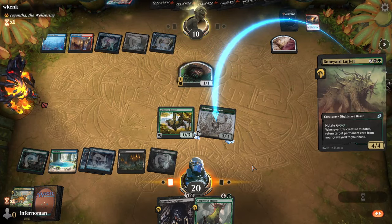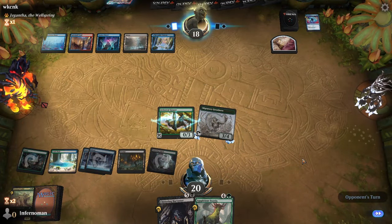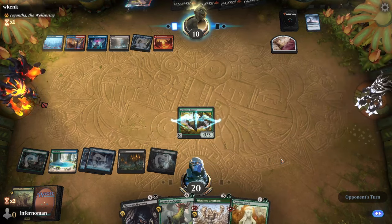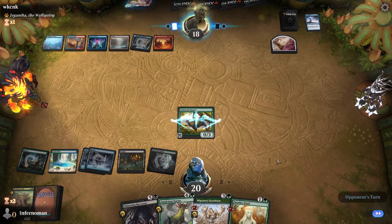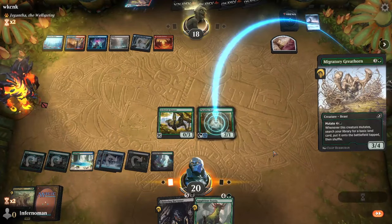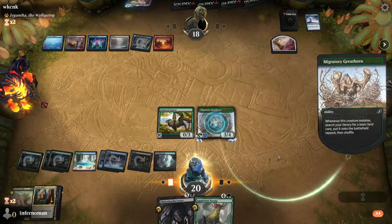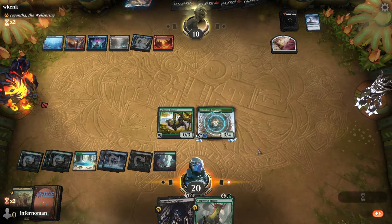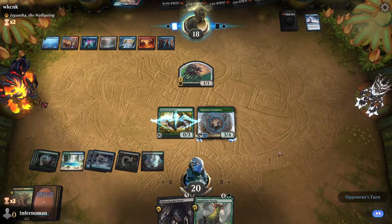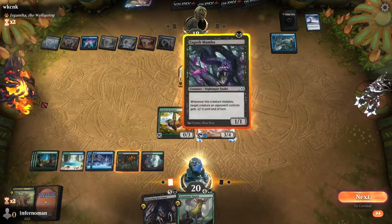The biggest weakness: we're all-in on creatures. If your opponent has board wipes or heavy spot removal before you can start mutating onto Paradise Druid, the deck struggles. It's important to keep at least one or two key mutate targets available. In best-of-three, sideboard cards like Duress and Cavern Whisperer help disrupt your opponent's hand, while Stubborn Denial should be saved for maximum counterspell value.